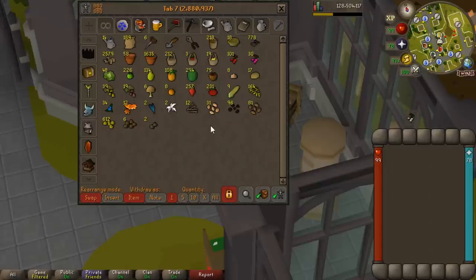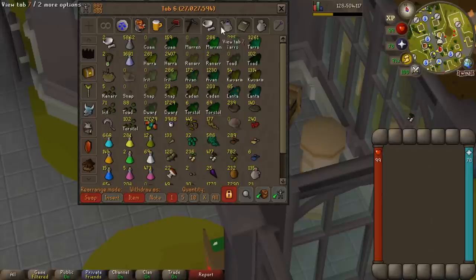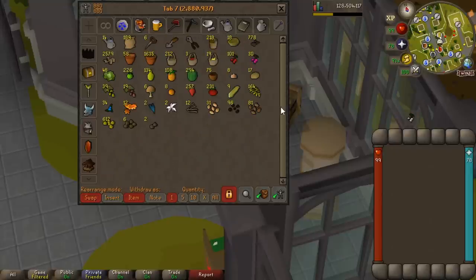The farming tab isn't as plentiful as it used to be, mainly because I've moved the main stuff into the herblore tab and a lot of it is in the seed vault. The main ones I keep here are palm tree seeds, papaya tree seeds, and calcott seeds. If you follow what I do with Zulrah and PVM, these three always seem to pop up and ruin my day. I've also got a few seeds dumped in from slayer.